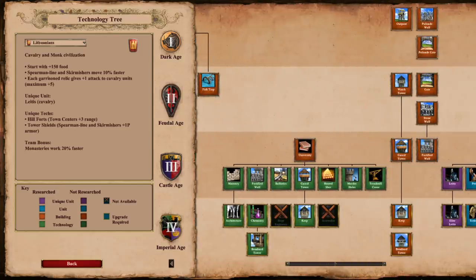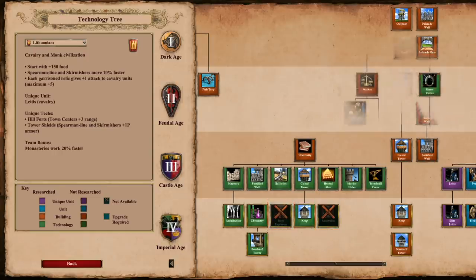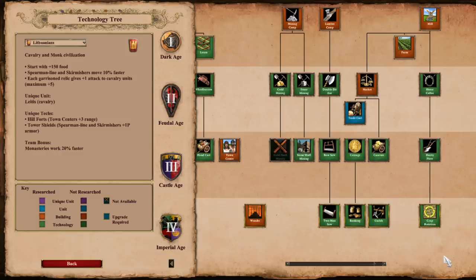Their university is loaded, and they are only missing Arrow Slits and Siege Engineers. Lacking Siege Engineers could be a slight inconvenience, but again this civ isn't huge with Siege anyway, their focus is going to be on other forms of land aggression. And with strong land aggression, a player needs a strong economy, and the Lithuanians miss out on Gold Shaft Mining.